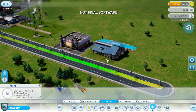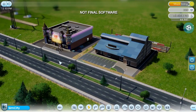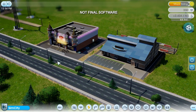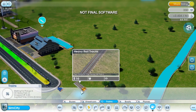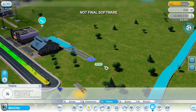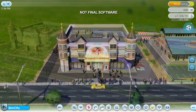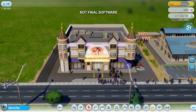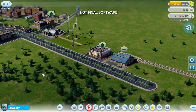I'll place my train station here to provide tourists easy access to my gambling hall. Tourists will go to any commercial building in my city, but I want to encourage them to gamble, not spend their money on souvenirs in restaurants. I need to connect my station up to the main rail line — this is similar to how I draw a road. And here comes my first trainload of tourists now. Looks like my little gambling hall is a hit. I'm already making a profit and things are looking good. My casino city is off to a good start, but I still have a long way to go. That's one of the great things about SimCity — no matter how much you do, there's always new things to try.